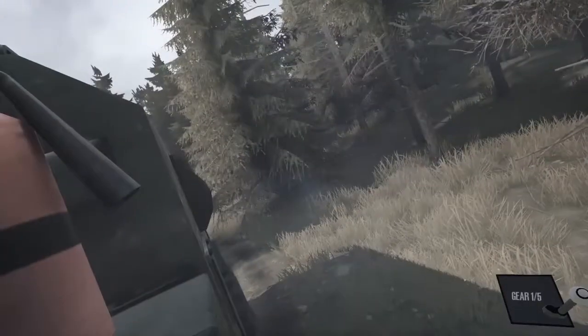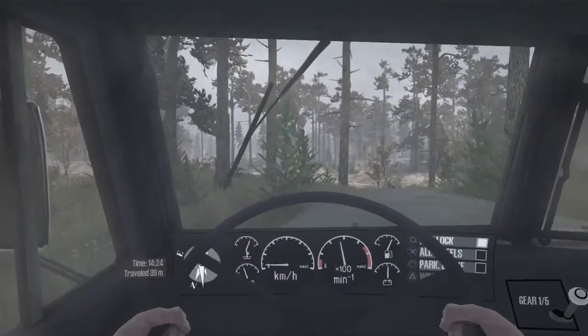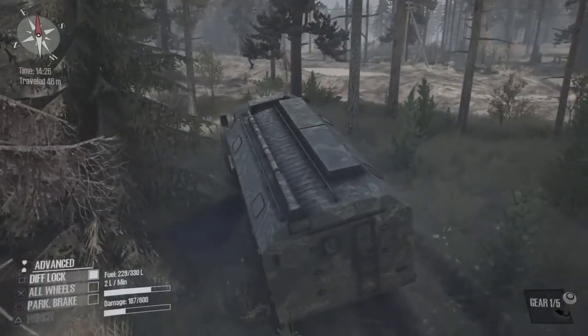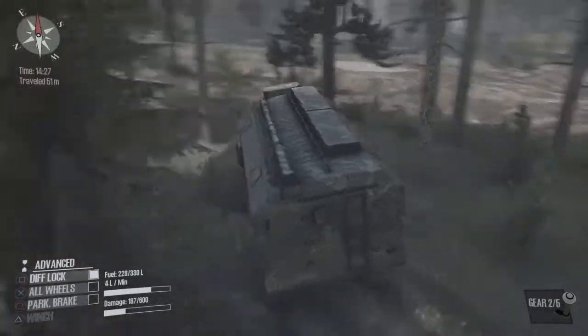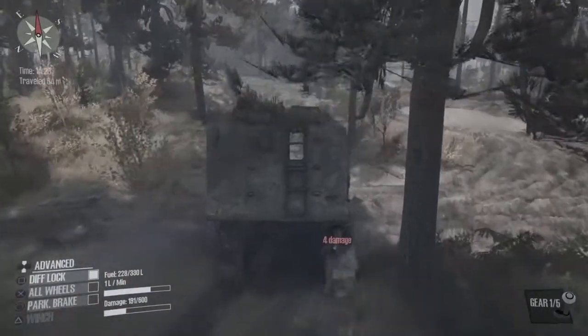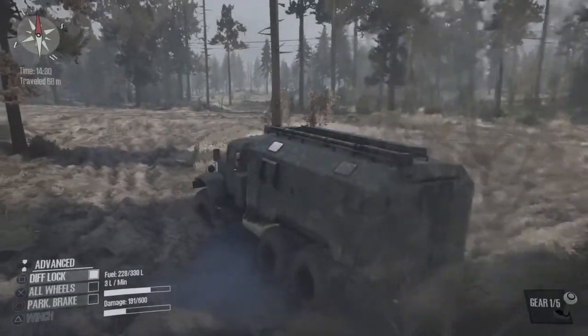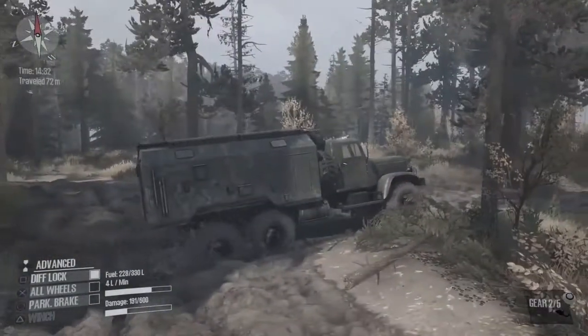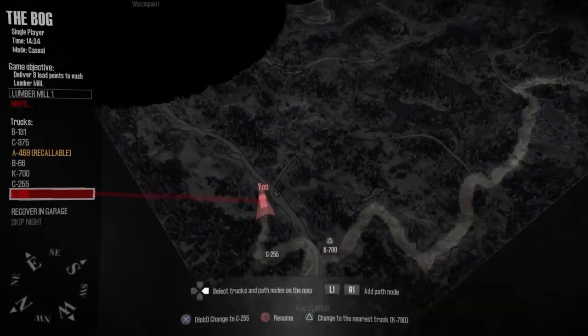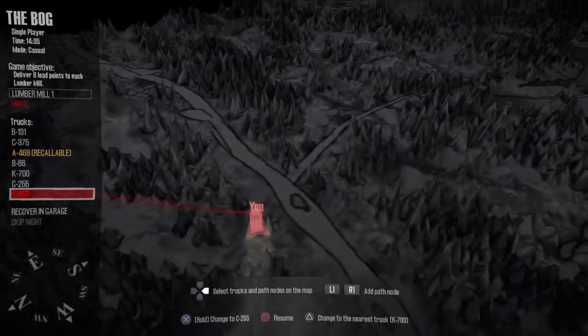Alright, so in first person — I'll show some first person here but let me get out of this first — and then we'll head to the watchtowers. Oh, there's a rock there. I think it was our first damage in the game overall because this truck wasn't damaged before. Alright, we need to look — oh, we're near the roadway.